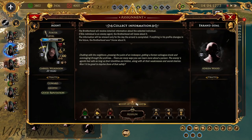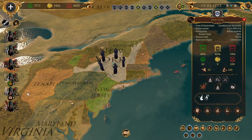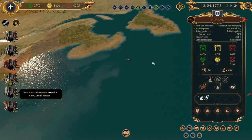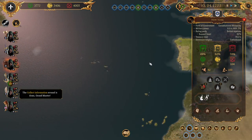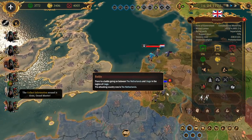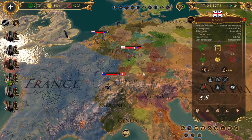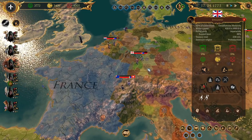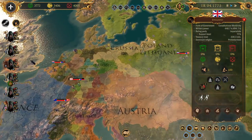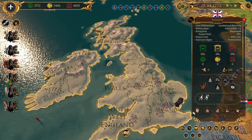Worldwide things are happening - folks are going to war. What's-his-face is in England now, so we can go to England and have a chat. There's some wars happening over here - looks like Netherlands and Liège are going to war. There are actual proper wars going on here and countries will change their influence as time goes on. Here in England, let's go take a look. England is at war with the Netherlands right now.